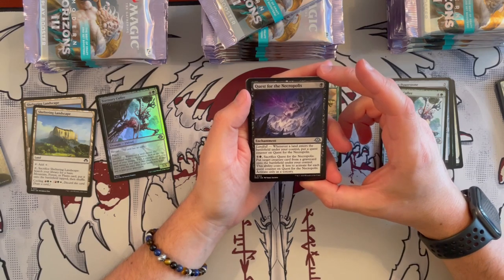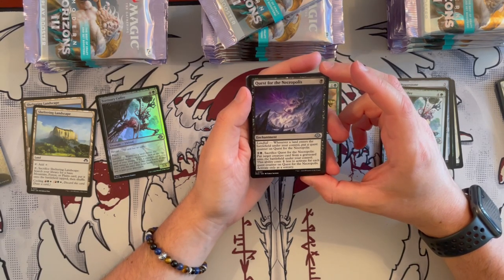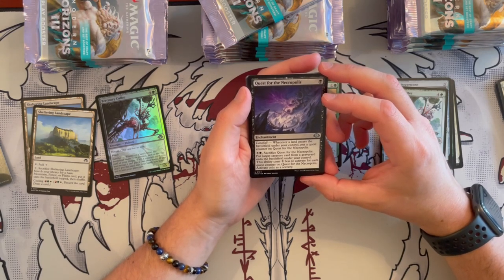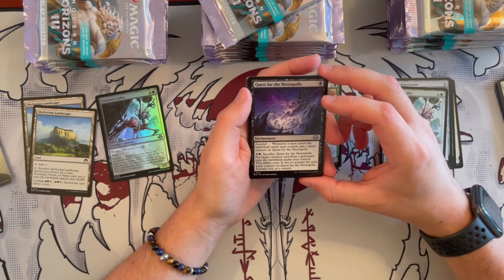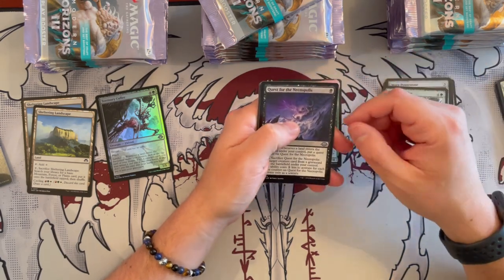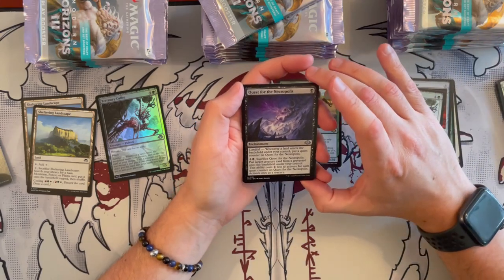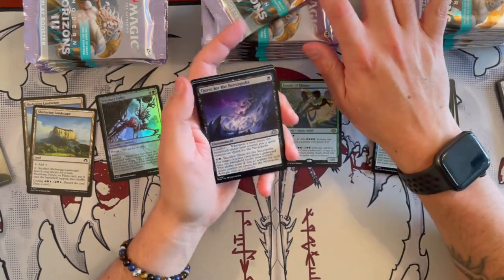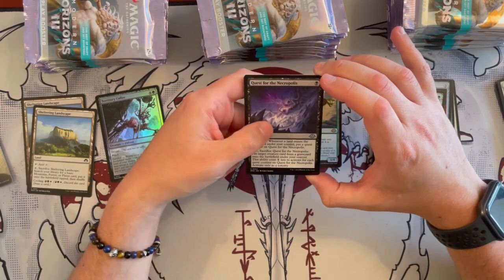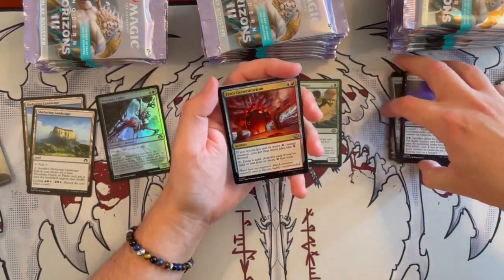Quest for the Necropolis is an enchantment that costs only 1 black. Landfall — whenever a land enters the battlefield under your control, you put a quest counter on it. Then for 6 you sack it and put a target creature from the graveyard onto the battlefield under your control. This ability costs 1 generic less to activate for each quest counter on it. Very nice — it's kind of like Foretell but for graveyard reanimation shenanigans. I think this is going to see play in some reanimate decks in Commander.